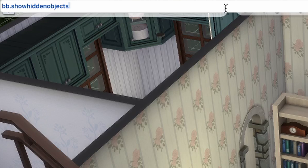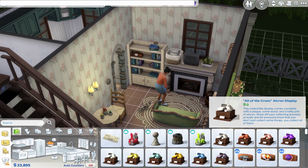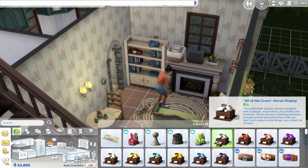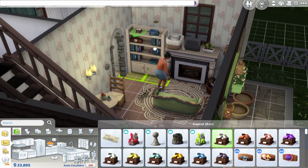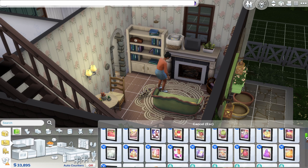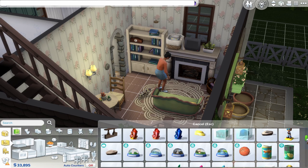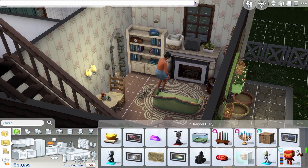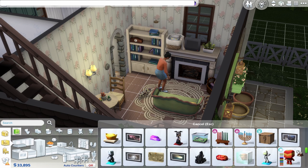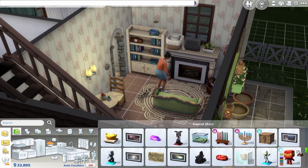If you're trying to find debug mode items, the cheat is: bb.showhiddenobjects. That lets you see all hidden objects — things like frogs, Easter eggs, pictures, paintings, snow globes, skulls — literally everything you could think of.